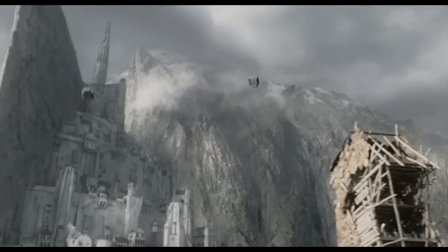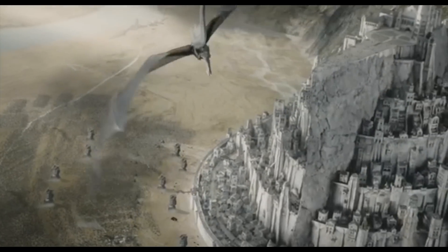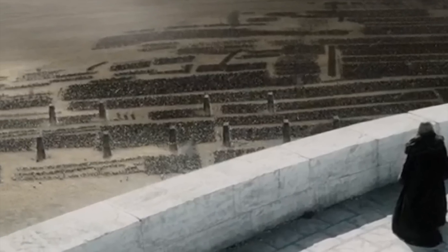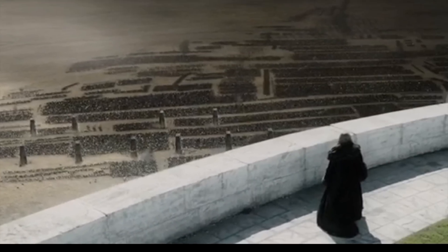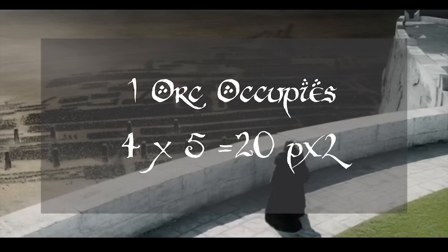In Return of the King, there are two wide aerial views of Sauron's forces. The first is when Denethor sees them overlooking the Citadel's ramparts. The other is when the Nazguls attack Minas Tirith to destroy the trebuchets. The best one is when Denethor is overlooking the city, because we get a clear sense of scale from a few stray orcs away from the main army. One orc is about 4 by 5 pixels, making one orc about 20 pixels square.